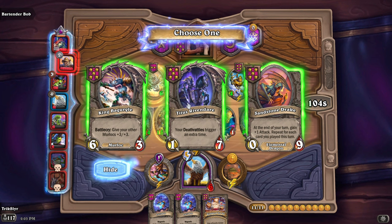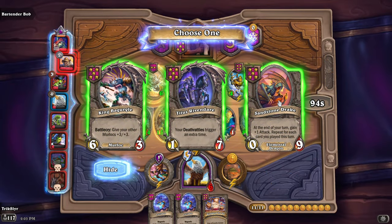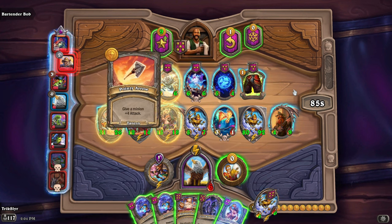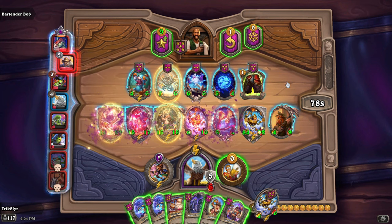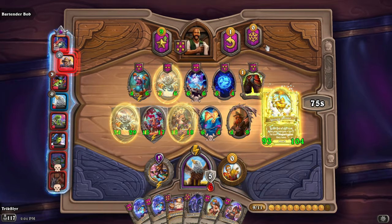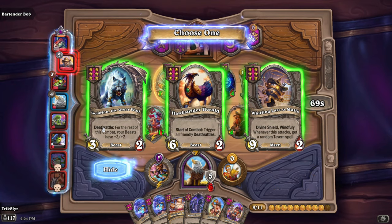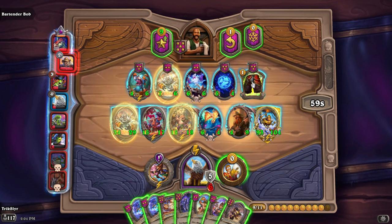Your Deathrattles trigger an extra time — I don't have many Deathrattles I care about. Give your other Murlocs +3/+3 — not running Murlocs. Within your turn, gain one attack, repeated for each card you've played this turn — I'll grab this in case I want to transition to it. Let me have this Cyclone — please, don't you dare get rid of that guy. Okay, we're fine, we got him. So now we have our triple. Let's toss that in the field and see what we can get at tier 6. Divine Shield — whenever this attacks, get a random tavern spell. I actually really like this card — the Whirling. Let's pick that up, grab our Cyclone, and pick up our Living Constellation.